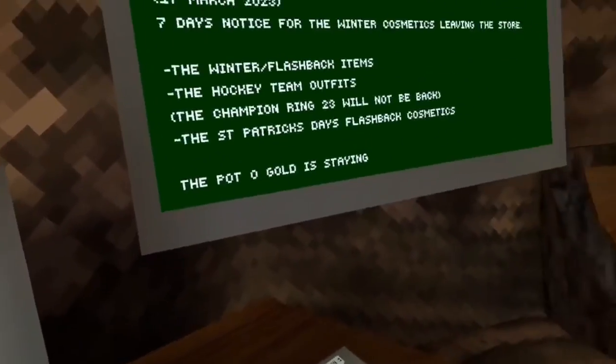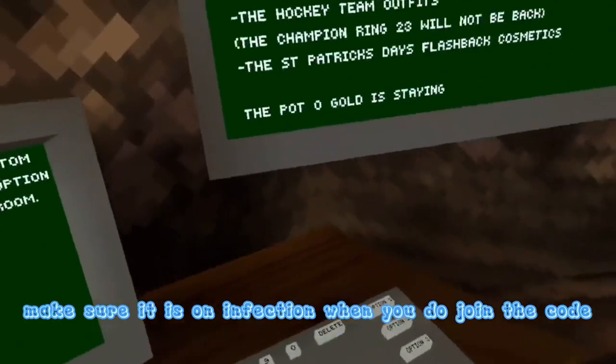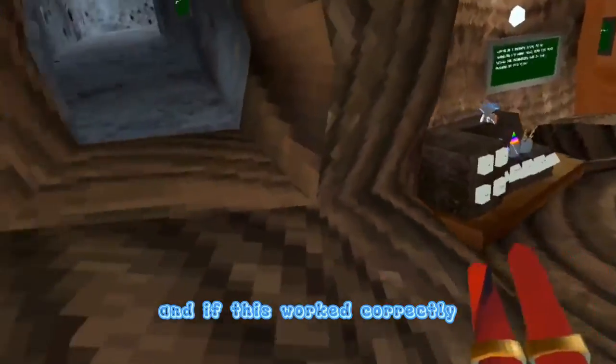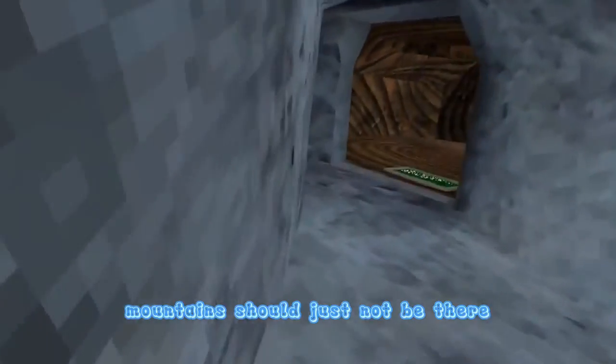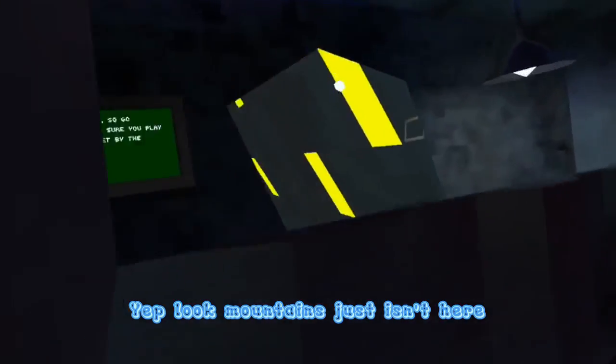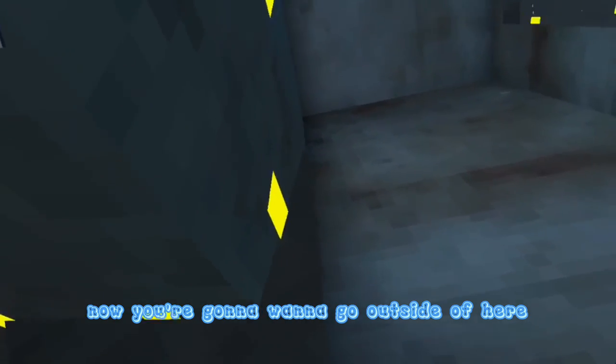After the five minutes you are going to spawn back in. Then you're just going to want to join the code again. Make sure it is on Infection when you join the code because you're going to need Rock Monkey. I'm in now, and if this works correctly Mountains should just not be there — and look, Mountains just isn't here.